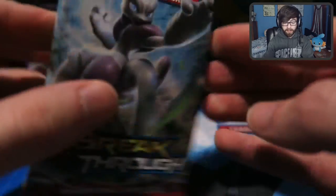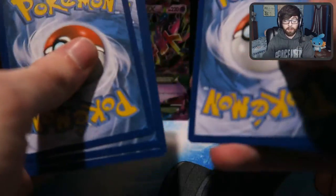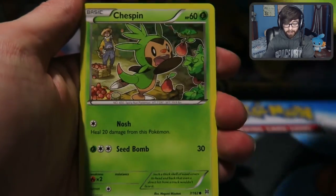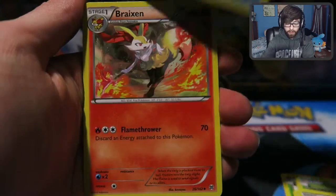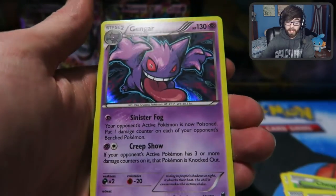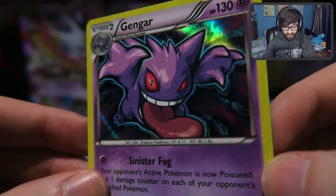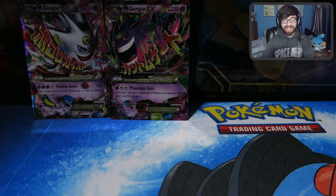Let's go ahead and get this Breakthrough pack open next. Open Sesame. I should have my trash can beside me but I don't, so I'm just going to have to pick up all these packs again once I'm done. Alright, so we've got a Chespin, another Chespin, Zorua, Froakie, Snover, Bryson, Assault Vest, Floette, a Reverse Bryson, and another Gengar — it's a Holo too. I really do like this card a lot. That's crazy. How many Gengars are we going to get in this?